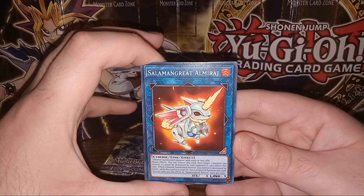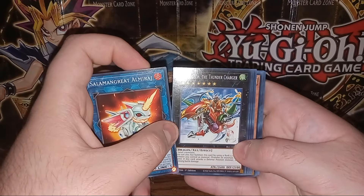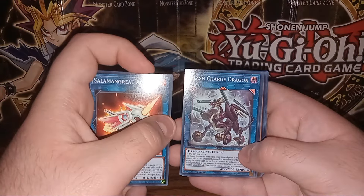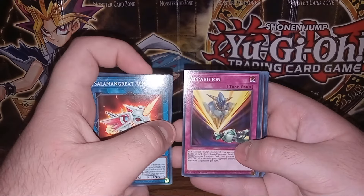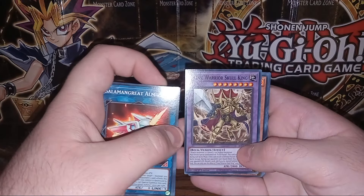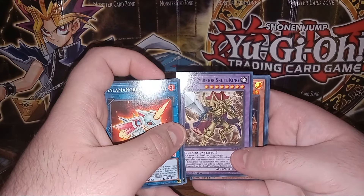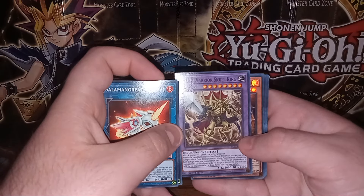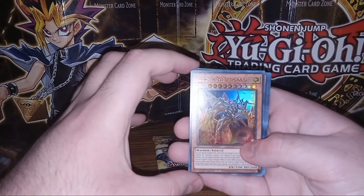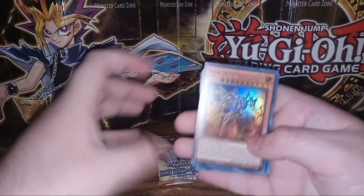And we get Salamangreat Almagiraj, along with Gaia Dragon the Thunder Charger, Hibernation Dragon, Flash Charge Dragon — a lot of dragons. Apparition. And then we have Fossil Warrior Skull King — okay, that is badass, never seen that guy before, a fusion monster. And then we have Zizikiru, the Star Destroying Kaiju.